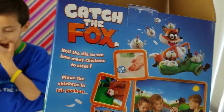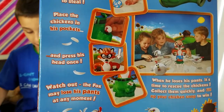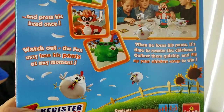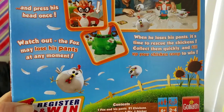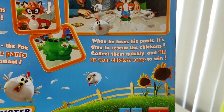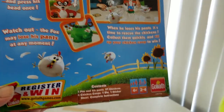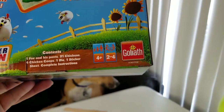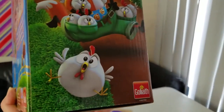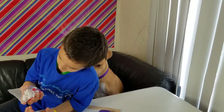This is called Catch the Box. You place the chicken in his pocket and press his head once. Watch out — the fox may lose his pants at any moment! When he loses his pants it's time to rescue the chickens. Collect them quickly and fill up the chicken coop to win! It's a Goliath game for kids four plus, so we'll see if the three-year-old can actually do it.